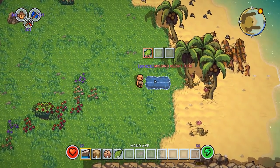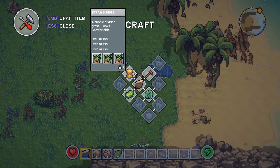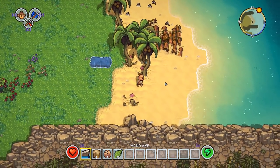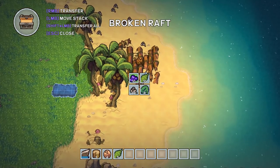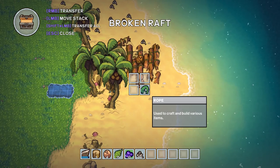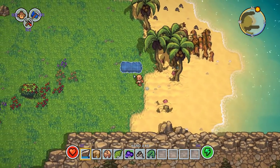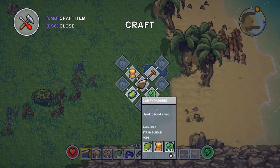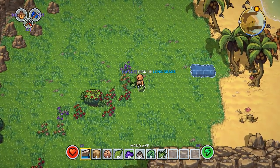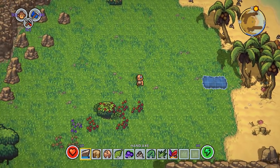We need palm leaves and some grass. Oh, I think there's some stuff in our raft — yes, we got 10 berries, 10 palm leaves, 20 pebbles, and even some rope right in the raft and trunk. Fantastic! We still need to craft this thing and we need grass. There it is — get shanked, grass! Let's grab all the grass; I'm going to need lots of grass and rope.